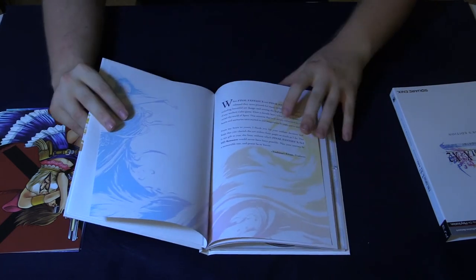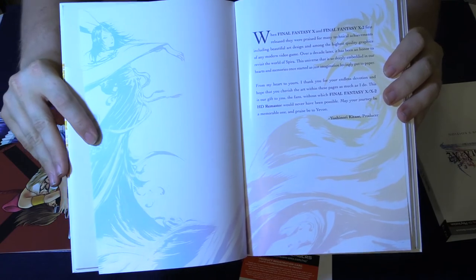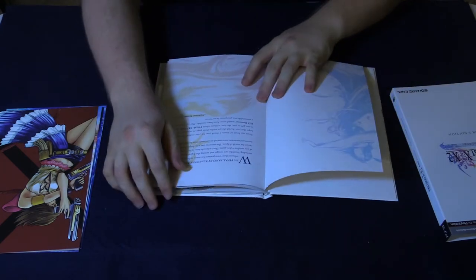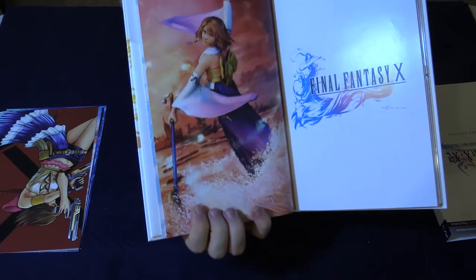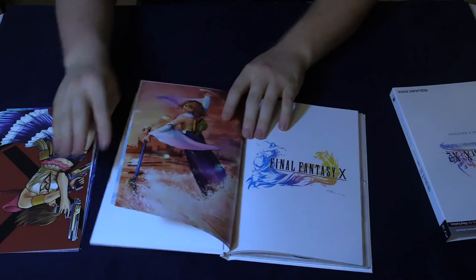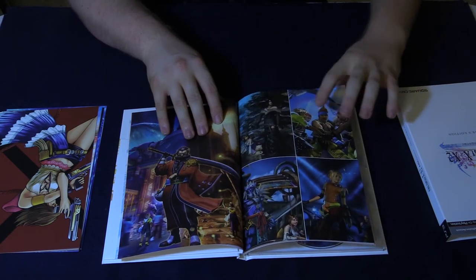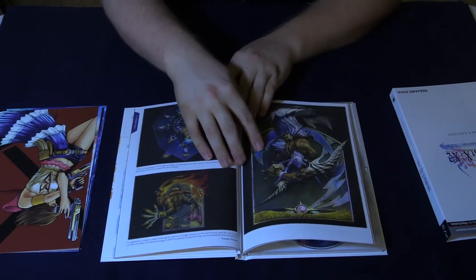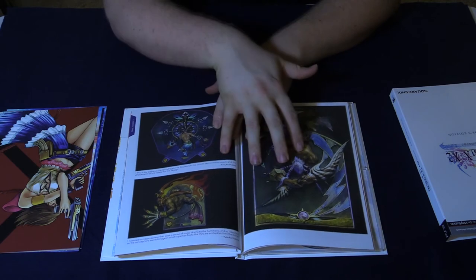There is a full art spread of that Yuna dance again. Something fell out with a code on it — I'm just going to tuck this over here. Luckily I'll be redeeming that code before this video goes up. We then have that cover image with Yuna again — kind of surprised me that wasn't one of the lithograph images. I'm just going to flip through a few of these pages. We've got Auron, Rikku, all of that. Looks like the Besaid Aurochs here, Wakka and Yuna, Kimahri and Yuna.